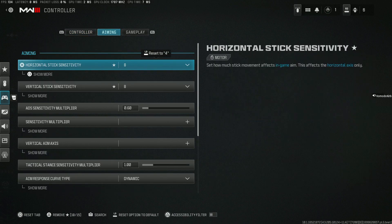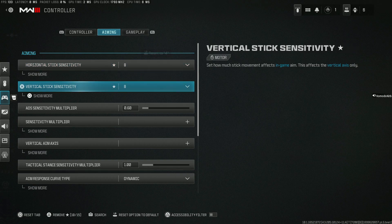Moving on to aiming. If you want to be able to flick on your target but stay on your target, there's a few things you might need to adjust. I recommend starting off on an 8-8 — that way you still have the movement to flip around very fast, but you're not going to go over someone. When you're ADS, I highly recommend something lower so that you have extreme fine tuning on your aim.